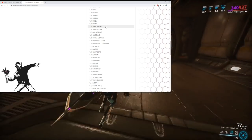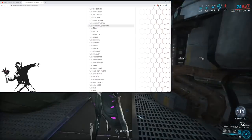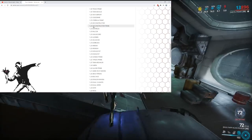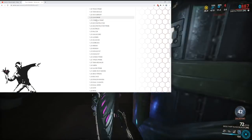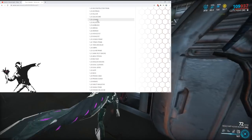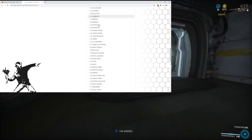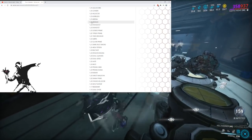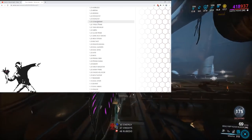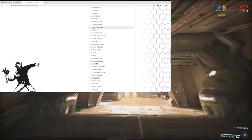Sheev will probably get a buff to 3.0 dispo. Telos Boltace — could probably nerf that one; actually, no one really uses the Telos Boltace, so maybe keep it same or buff. Cobra and Crane — wow, I forgot that existed. Deconstructor Prime is a sentinel Riven mostly used as a stat stick for melees — they probably won't even touch that. Guandao — could use a buff. Korrudo — please buff again. The Kronen — this is potentially a good stat stick for Khora in the future.